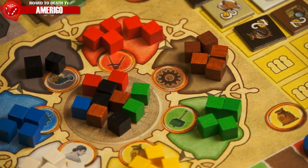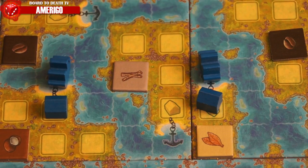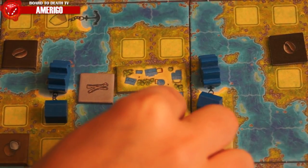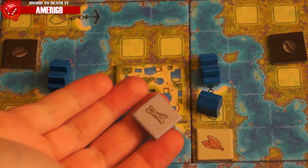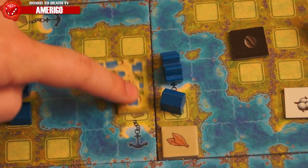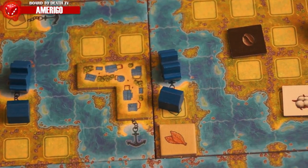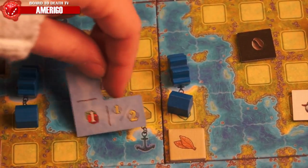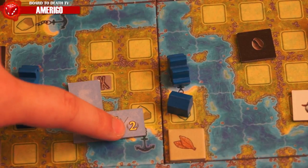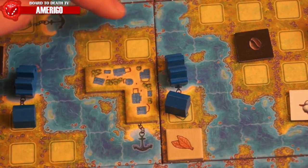Green cubes allow you to take the build action. This lets you place the tiles you bought with the plan action onto an island you have a trading post on. When building, you must start by building next to your trading post or continue from one of your village or neutral tiles. Building on a commodity token lets you take it and place it in its appropriate space on the player sheet. You can also build over an empty trading space to cut off other players from getting on that island. A player can build as many tiles as his APs allow, and receives victory points listed on the back of the tile.